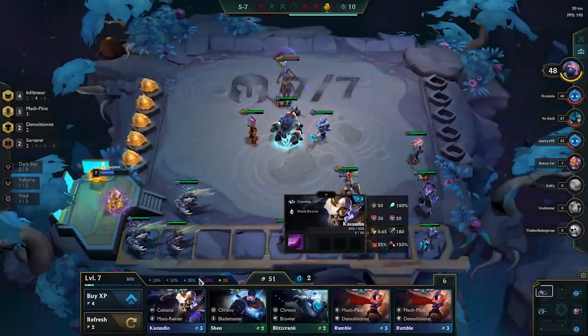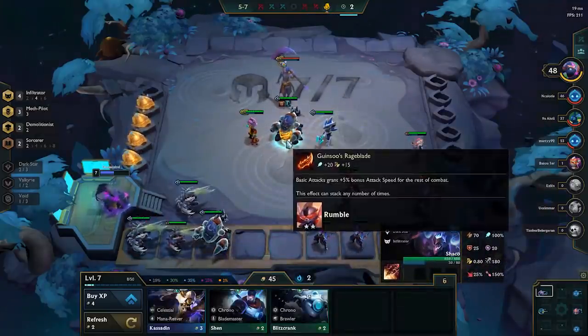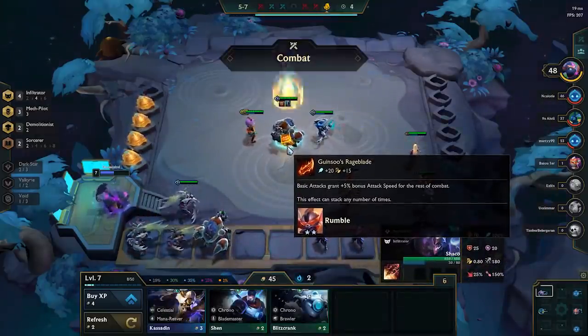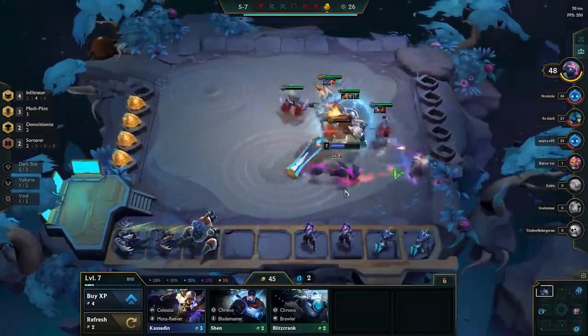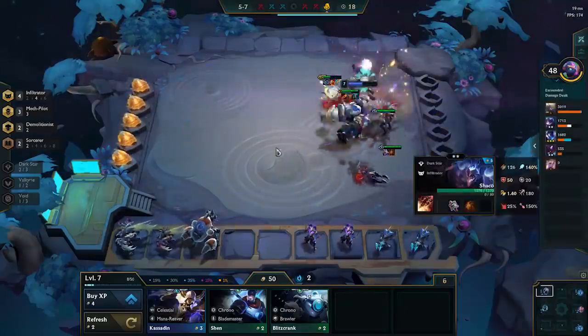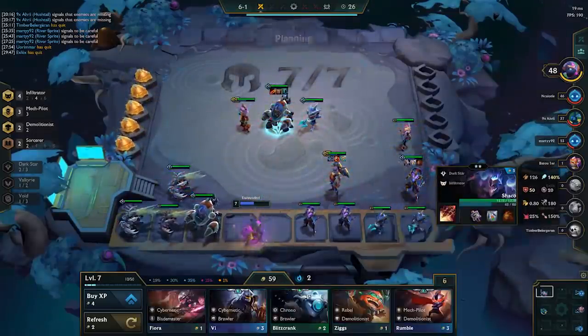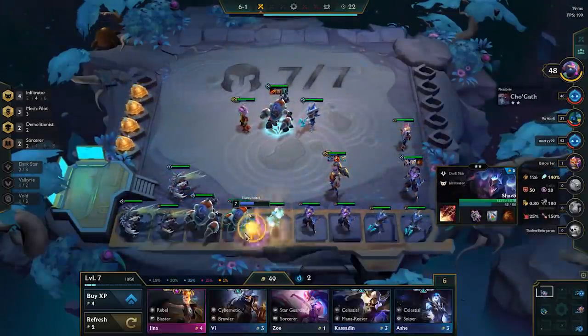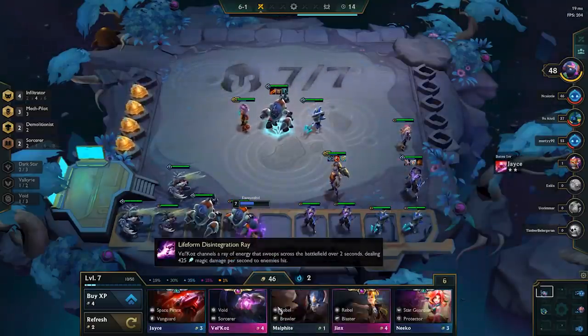I do just decide to slam the Guinsoo's Rageblade on my Mech. The reason I do that is I find a Redemption, which is just not going to go on my Mech because my Mech is not designed to die early. There's no point giving Redemption to the Mech because by the time the Mech dies, it's usually the last unit left alive. But I do give it to my Shaco because he's more likely to die than most others — Kha'Zix is also pretty likely to die, if I'm completely honest.